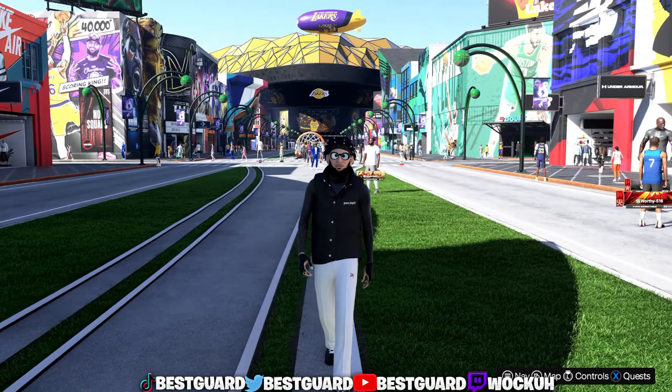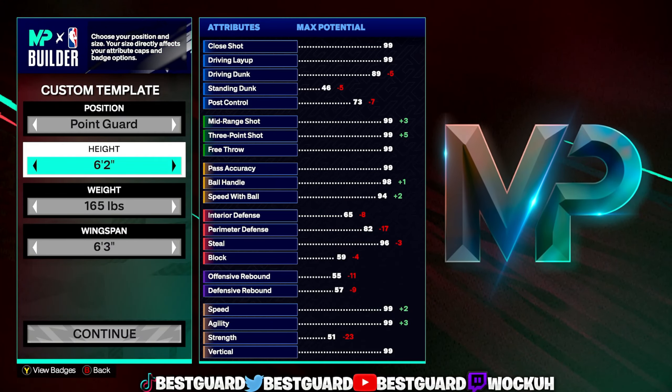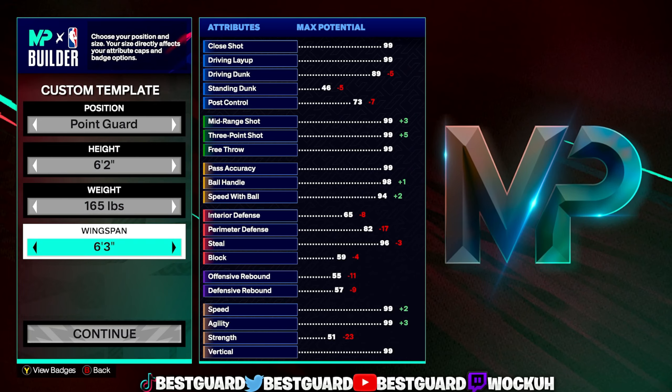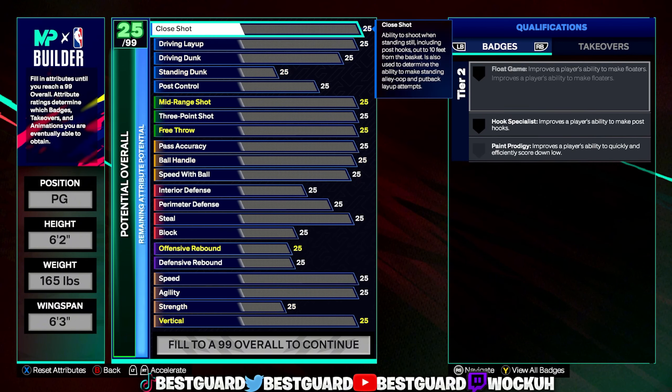All right, we're in the builder. Let's go point guard for position, 6-2 height, 165 weight, 6-3 on the wingspan.